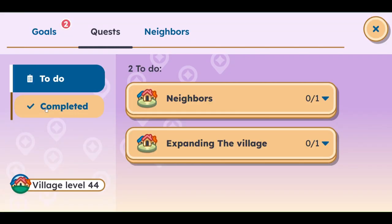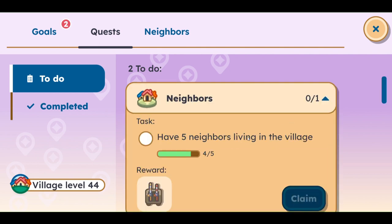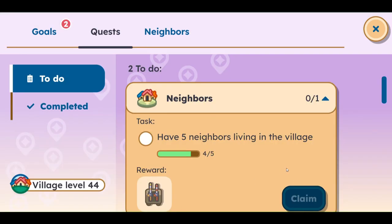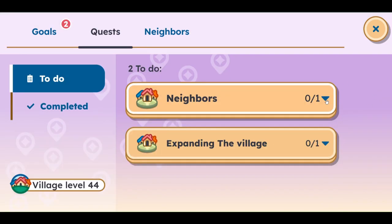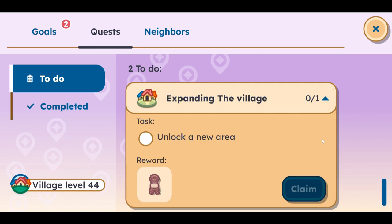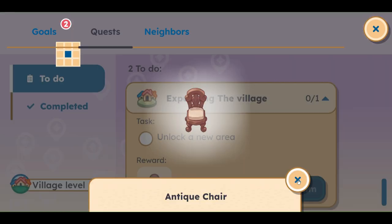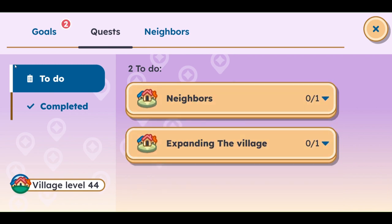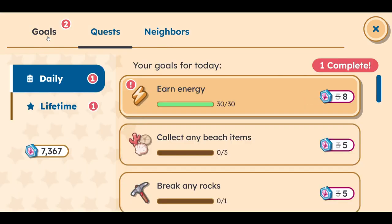We've completed a whole bunch. There are two new things to do. Neighbors - it says have five neighbors living in the village and we will get fishing rods for our village. Now let's come on over here to Expanding the Village - unlock a new area and we get an antique chair. So we are going to work on doing this right now today.